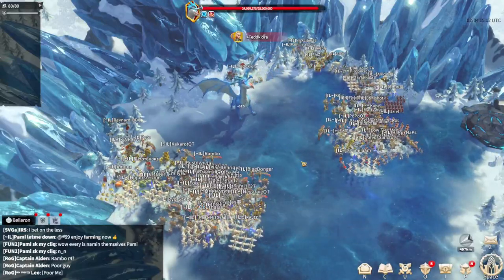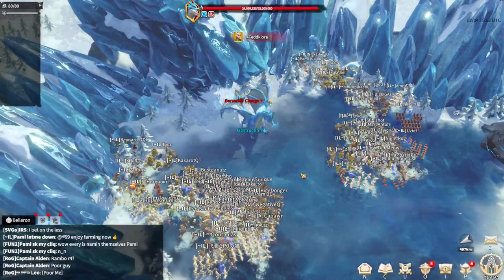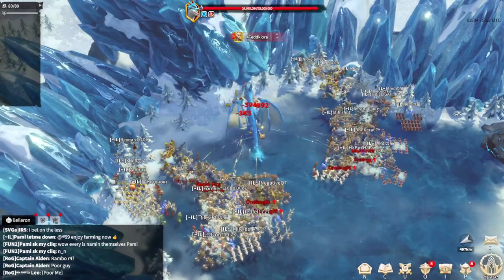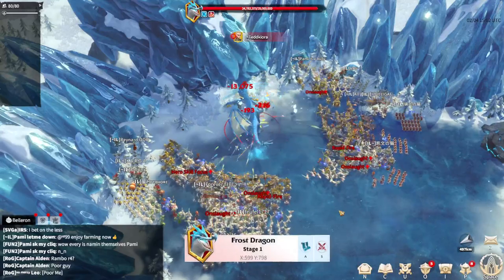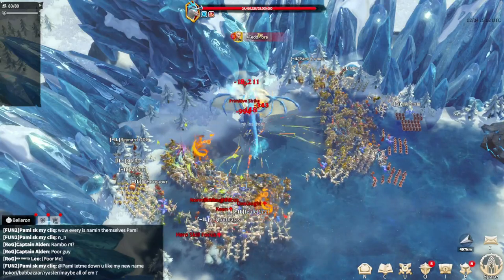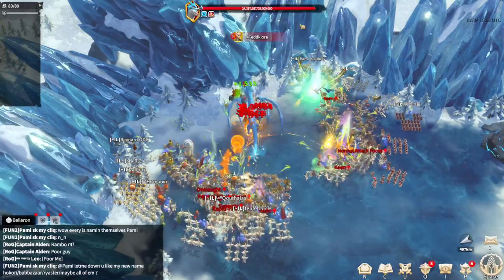Hello people. As you can see, we have a guide regarding Frost Dragon. The Immortal Legion is trying to kill the best behemoth in the game, which is Frost Dragon — the strongest one, to be honest, because 25 million HP is a lot.